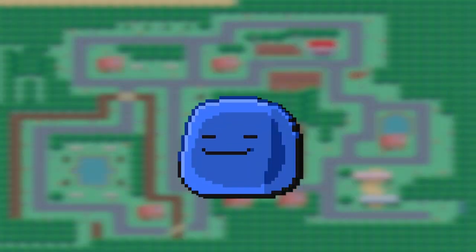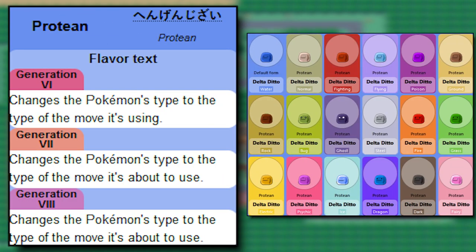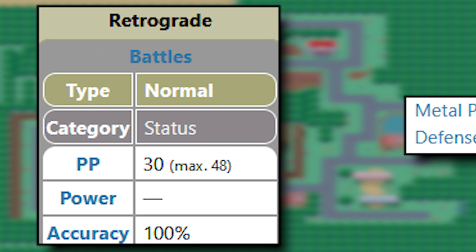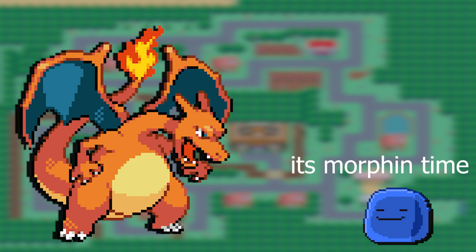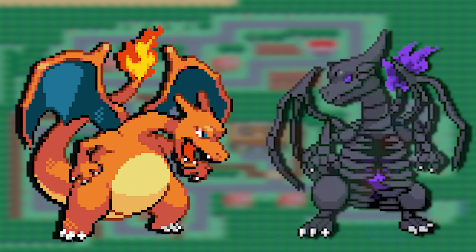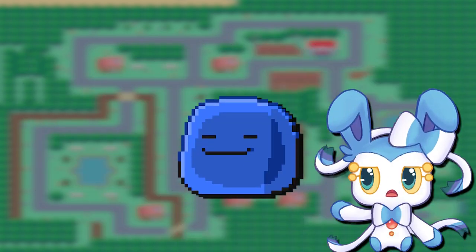Delta Ditto is interesting. It's got Protean as an ability, with different forms to match what type it is. It can hold Metal Powder or Quick Powder to boost Defense or Speed, and it's got two new moves. Retrograde reverts Mega Pokemon back into their base form, and Morph turns it into the Delta counterpart of a Pokemon if one exists. Honestly, Delta Ditto should only be used for breeding with other Deltas because of its horrible stats.